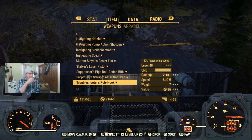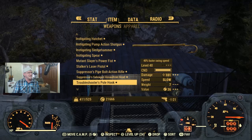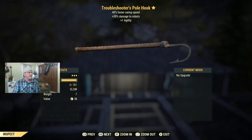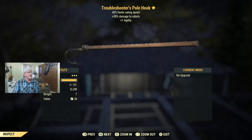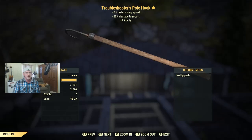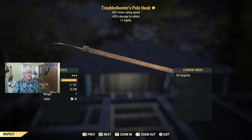Moving on, I've got a Troubleshooter Pole Hook at level 40. It's got one of the better attributes for melee weapons — 40% faster swing speed. The faster you swing a melee weapon, the more DPS you can output. It also does 30% extra damage against robots, plus a nice plus one agility. If you're interested in the Troubleshooter Pole Hook, let me know in the comments.